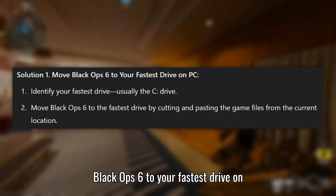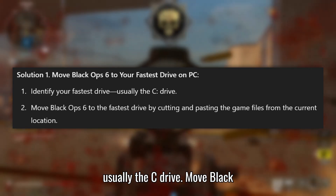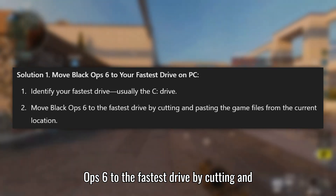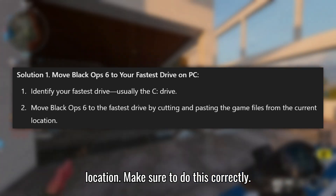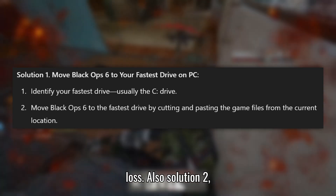Solution 1: Move Black Ops 6 to your fastest drive. On PC, identify your fastest drive, usually the C drive. Move Black Ops 6 to the fastest drive by cutting and pasting the game files from the current location. Make sure to do this correctly, as misplacing files can cause game data loss.